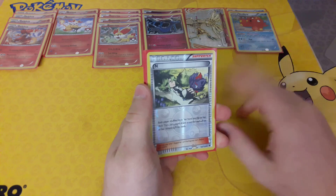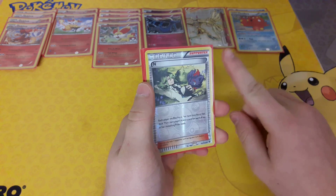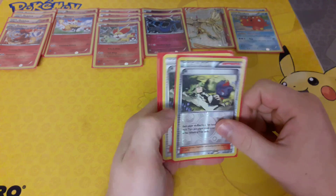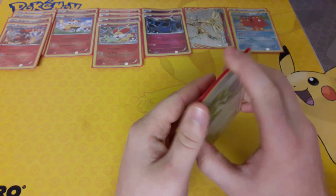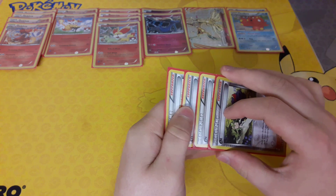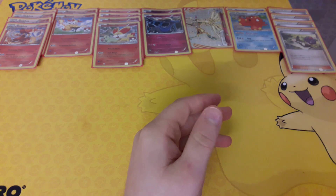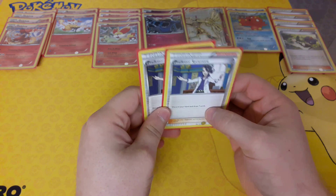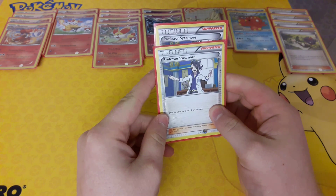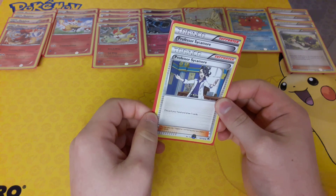N has each player shuffle their hand into their deck, then draw one card for each of their remaining Prize cards. We run 4 N now, and also 2 Sycamore. I only ran one before but I'm having to run 2, because playing Sycamore is almost a necessity in a competitive deck, and with this deck not being very competitive without Shaymin, I have to go with the best I can.